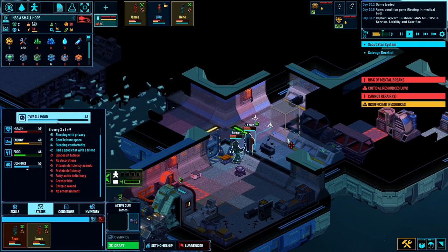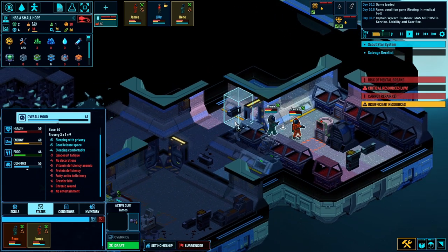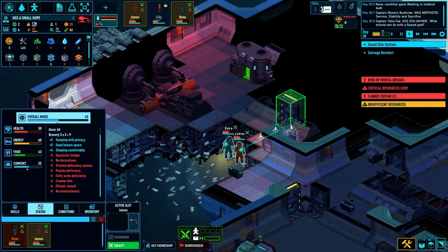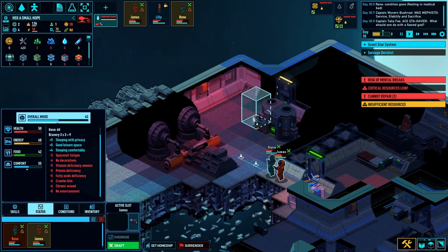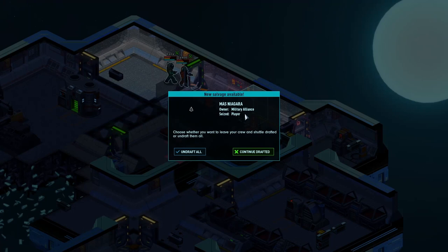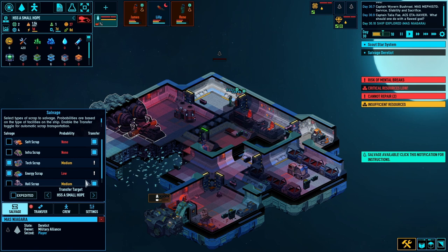Let's go and explore this derelict and see what's left. There are some grow beds in there - that'll be some good scrap for us. Living quarters - nothing around here. No more bots, I think that might be all of them. No survivors though. We've completed that so let's undraft them all. They wanted tech scrap and energy scrap for the mission, so let's get that ASAP.